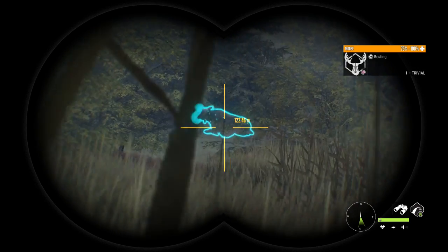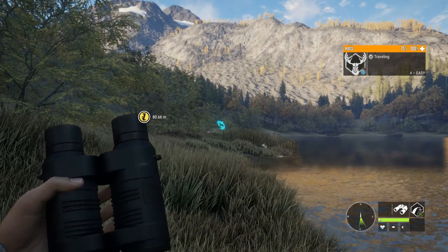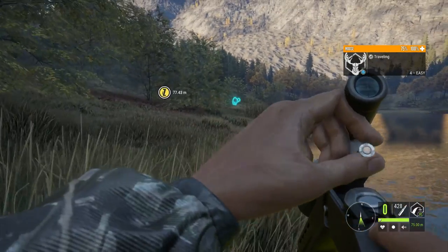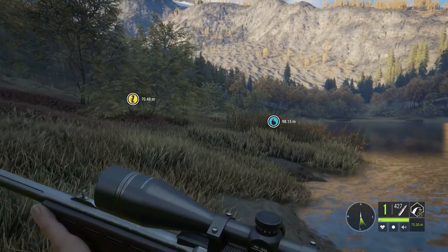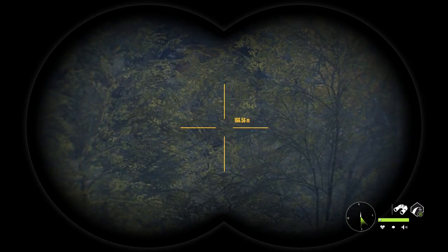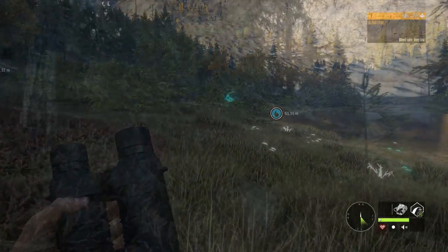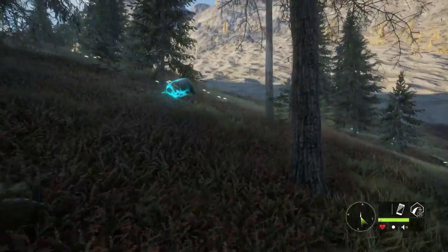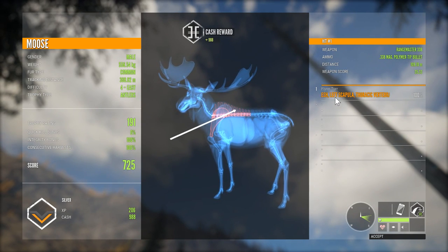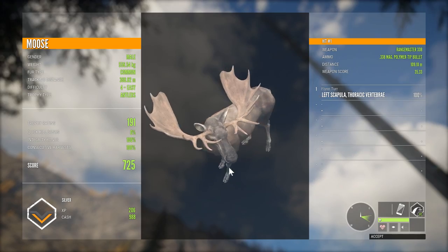Now I want to show the changes to the vertebrae. Most people have either seen a video or taken a shot on the spine of a moose in the past and have seen the vertebrae shots work. But now with these changes, we'll go ahead and use the 338 and go for just the vertebrae, which is more towards the top. You can see he definitely took a hit there and he is going to run off. We'll go find him and shoot him again and hopefully get to see that the vertebrae is hit and that he doesn't go down. It actually looks like he died on his way back - you can see the vertebrae was hit. Shoulder blade and thoracic vertebrae, no spinal cord, 0% quick kill. That's with the 338 - the biggest gun ethical for moose. Vertebrae hit, no quick kill. That is the change to the spine shots.